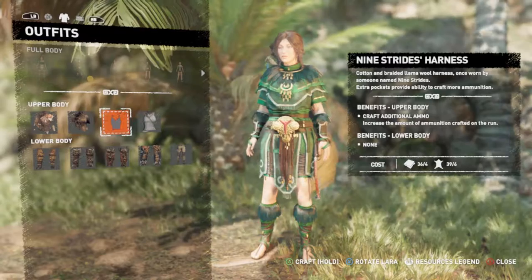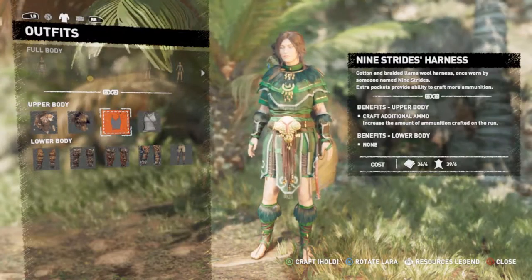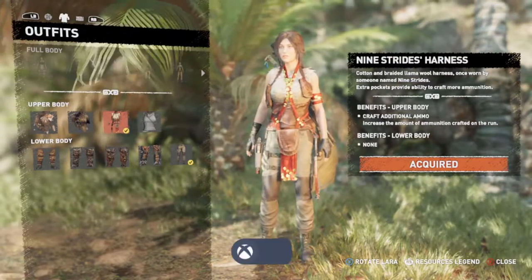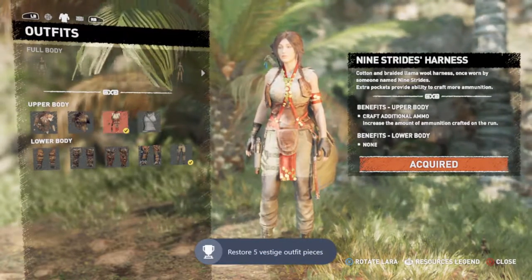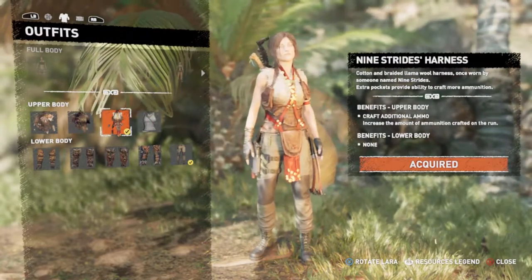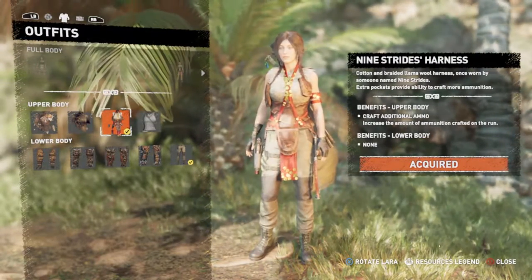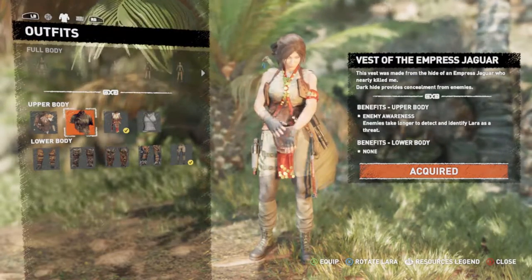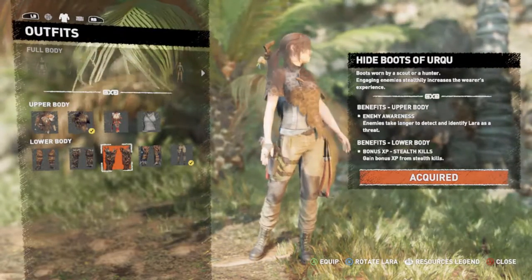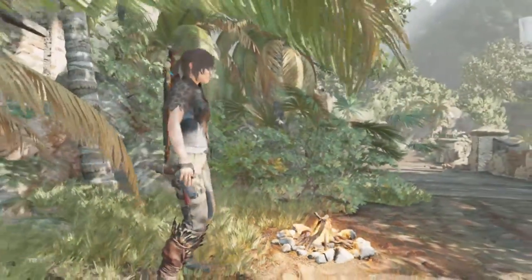Oh yeah, you got to get back into this. I got some new stuff I can make — must have got this from somewhere. Oh, I bought this from a vendor. Let's make it real quick. Nine Strides Harness — it says craft additional ammo. It's kind of nice looking though. It looks like a little brunch outfit — tribal brunch — she's going to the afternoon pig roast or whatever. Give me my bonus XP on stealth kills. Boom. That's what I like. Daddy likes his experience.